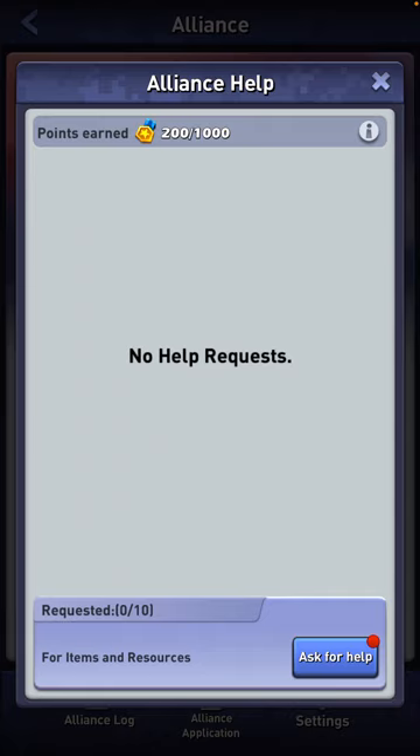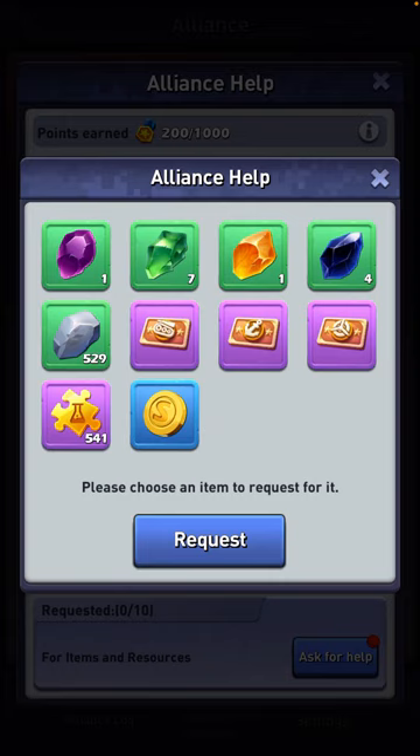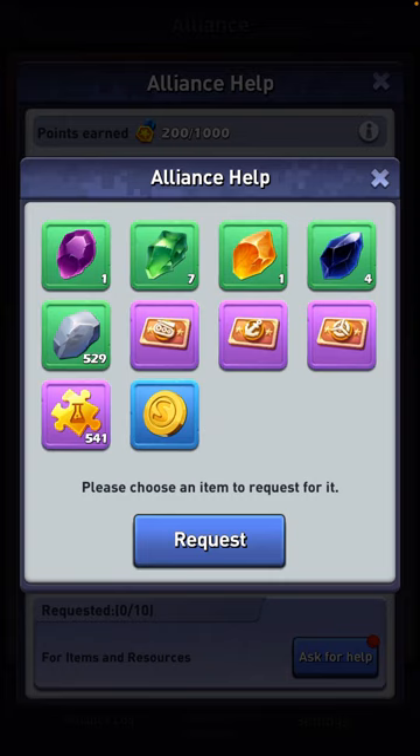So if you click the alliance emblem and go to alliance help, you'll see here that you can ask 10 times for help. If you click ask for help, it will come up with these 10 things.